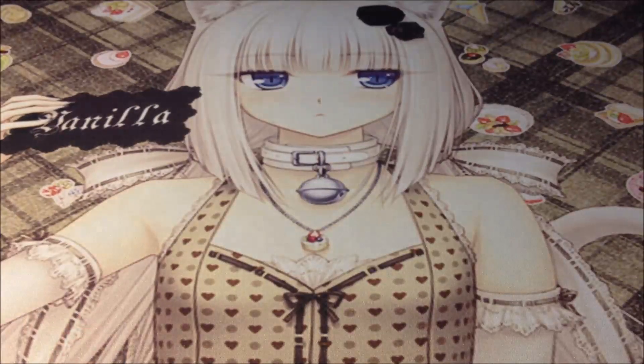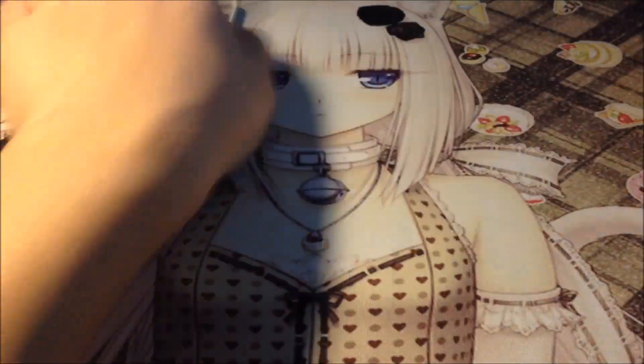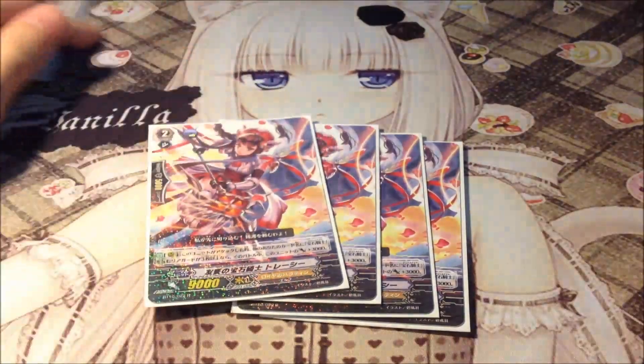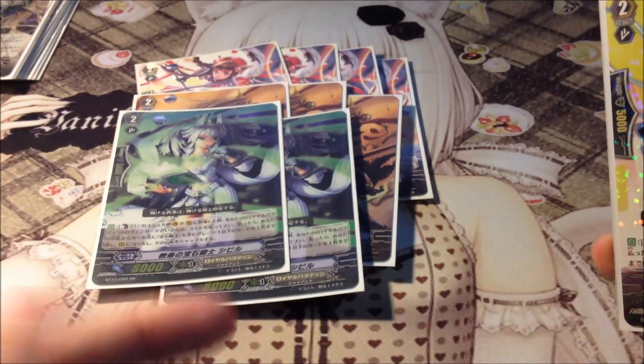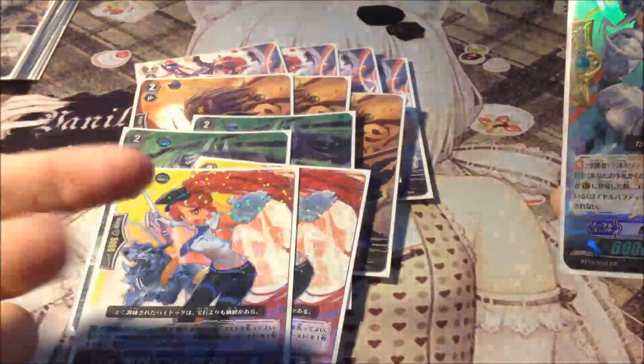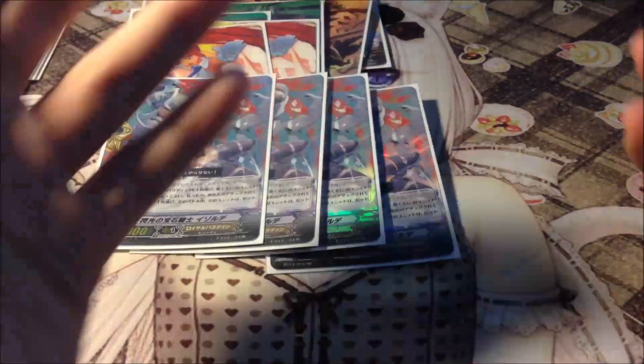Alright, next is the Jewel Knights deck. Some people are actually requesting this — I'll be doing a profile on it soon. Grade 2s: 4 Crosswrights, Brickwrights Ashley, 4 Saloms, 4 Burning Horn Dragons, 3 Galatines. 2 Saibus counterblast 2, look for Jewel Knight grade 1 and put some of your rear guard, and 2 Akane. 2 superior-called Toy Pugles because they are good. 4 Flash Jewel Knight Isode — perfect guards.